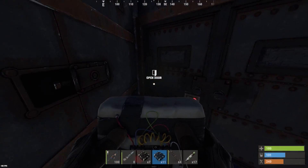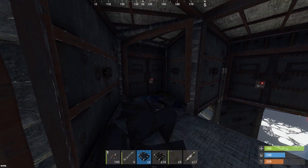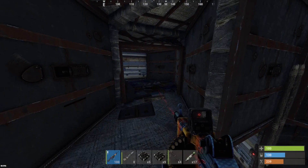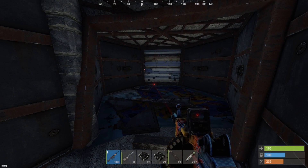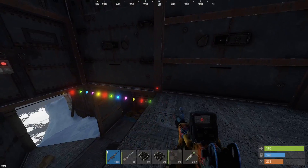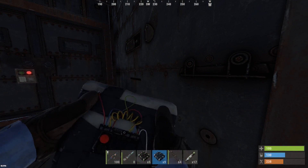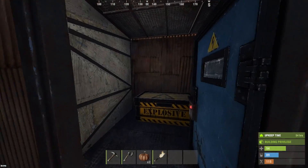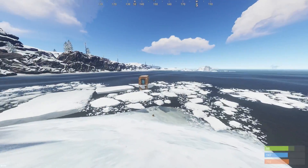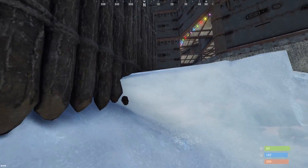Looks like there could be a second floor loot room as well. Actually not much up here on the second floor — that looks like a pathway just straight up. Let's check and see what the heck is in these vending machines over here in the corner. I legit killed myself trying to get away from the C4s. Luckily we had a bag in the raid base and nobody's come to counter yet. Pretty rookie mistake there, but hey, things happen.